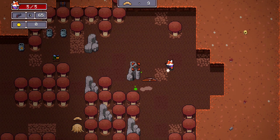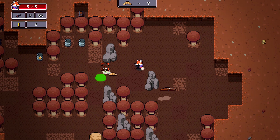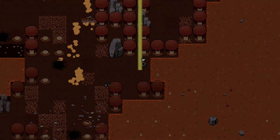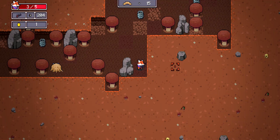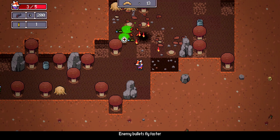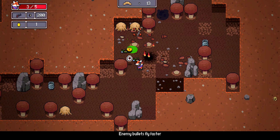Best case scenario is you grab a negative artifact and pocket it so you can sell it at the store, as it's going to be the best way of earning money, especially early on. You're going to have your first trip to the store after you clear the first two levels, so make sure you try to save up enough cash as they are going to be a little on the pricey side.